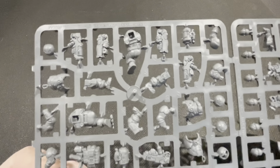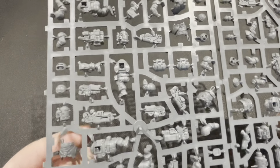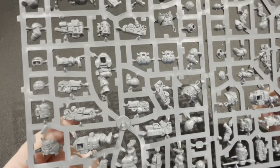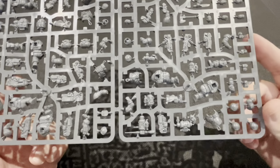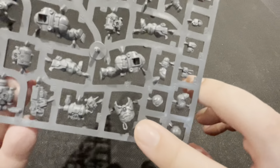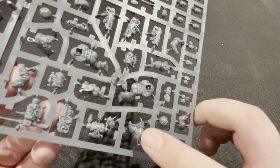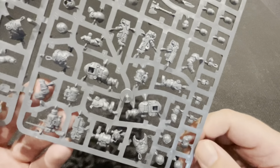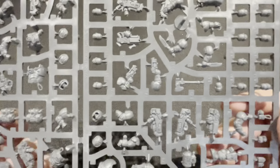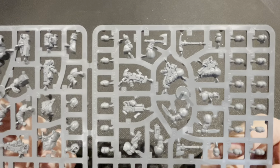They've got bolters, what looks like plasma guns, and grav guns as well I think from the preview. They've got all sorts of really cool equipment. There are definitely some nods to Gravis armor — look at the abdomen area, it's really like Mark 10 Gravis armor, which is a nod to the STC thing I guess. There are pickaxes at the top and general nods to the mining and dwarf sides of things.